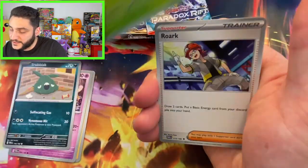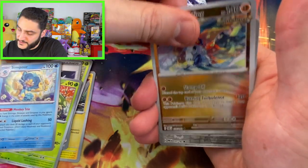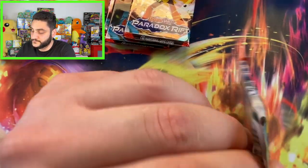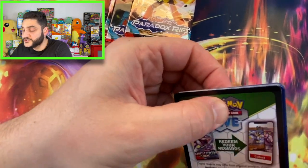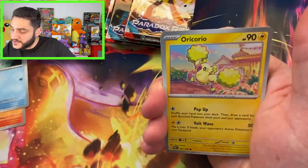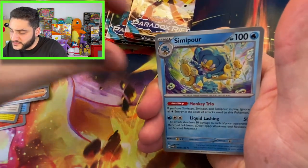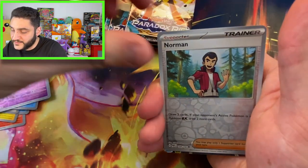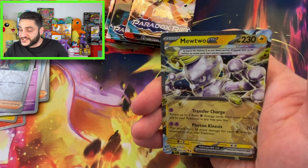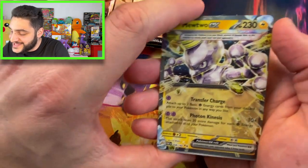That was like 50 sets ago — Neo Destiny, Neo Revolution. Slitherwing — I have to say it faster or it doesn't make sense. Slitherwing is basically Slytherin, that's how I feel. Paradox Rift, great set. Magby just spitting it out. Cheerleader, Swablu, Rorik again, the water version of that fire Pokemon. Yamsak — oh, we got something coming up here. Norman and Mewtwo EX! Wow, what a beautiful card! I know it's a regular EX card but it's a Mewtwo and it's a really cool-looking Mewtwo.